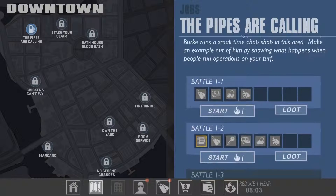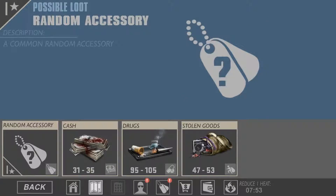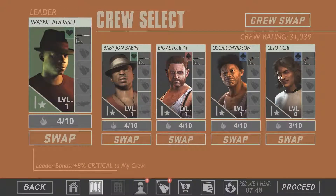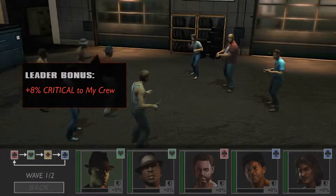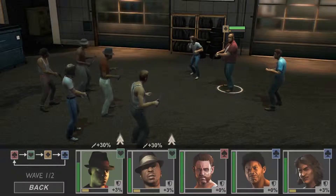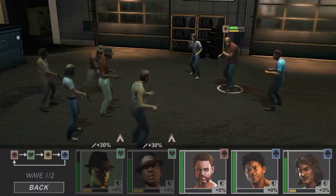That was the first battle — battle 1-1. Okay, let's go for the next one. We can also see the possible loot we can get from a quest. Let's go with the second one. There's some language in this game — of course there is, it's Mafia. All right, let's go kill that guy first; these two guys have an advantage over him.